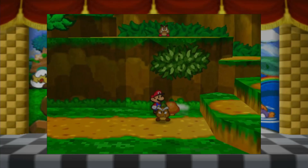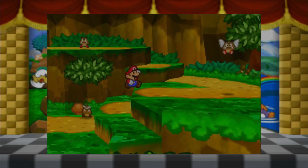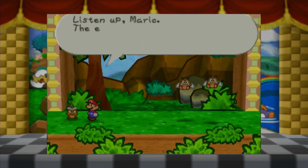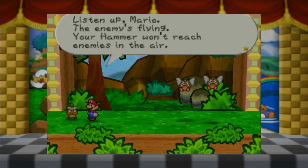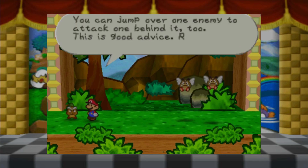Can we take the mushroom? I want the mushroom - Mario likes mushrooms. Oh, that's a flying Goomba. Listen up, Mario - the enemy is flying. Your hammer won't reach enemies in the air. To attack an airborne enemy, use a jump attack. You can jump over one enemy to attack the one behind it. Remember.